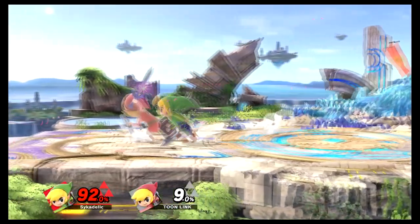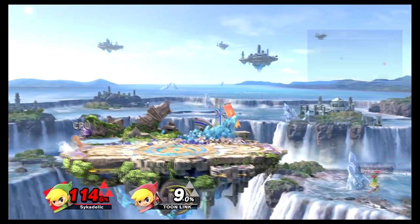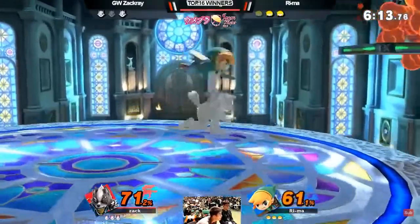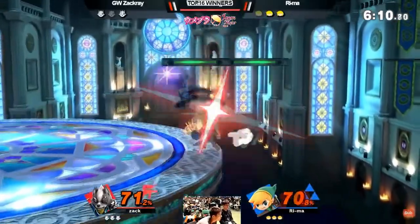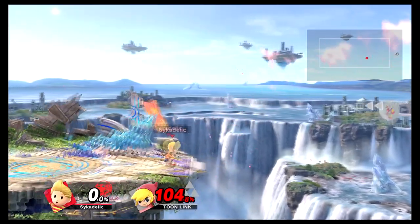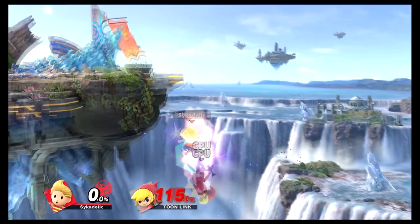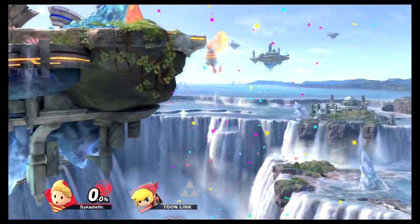With Toon Link, since I also play this character, I know they use tether a lot. So you want to hit him out of his tether first, because when they up B it's very exploitable and you can hit him out of up B regardless. With Lucas, I usually just hit him out of his tether, or when he's using up B, or just down air him during his up B.